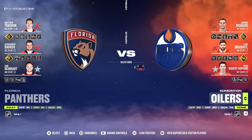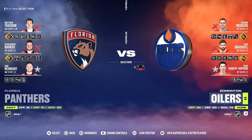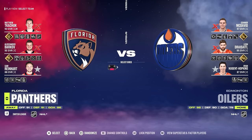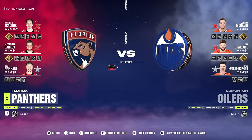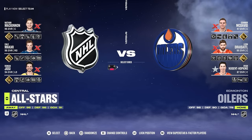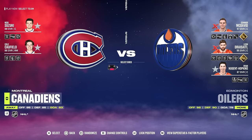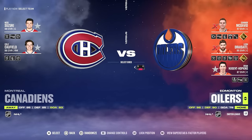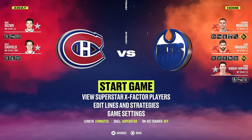Here we are in NHL 24's Play Now. We got one offline game and one online game afterwards. The first game up against the computers, I am going to be using the Edmonton Oilers. For the computer team, I'm just going to randomize it three times. We land on the Montreal Canadiens. For the offline game mode, we are going to be playing on Superstar, three-minute periods, and the on-ice trainer off.